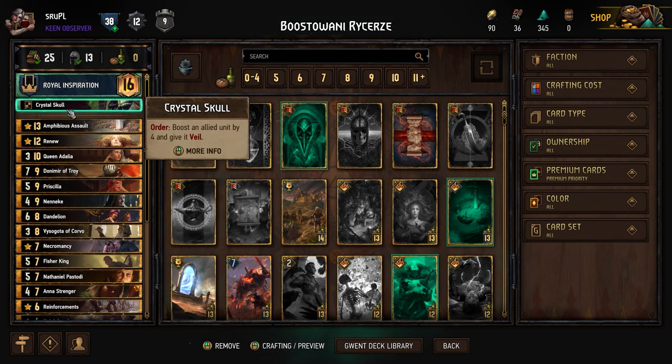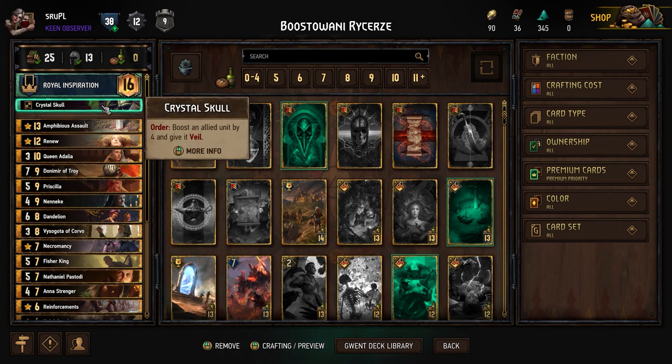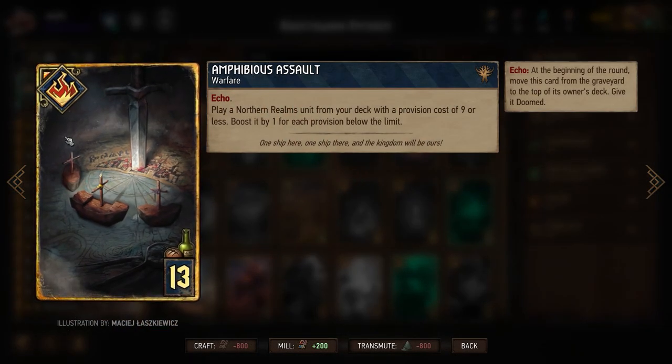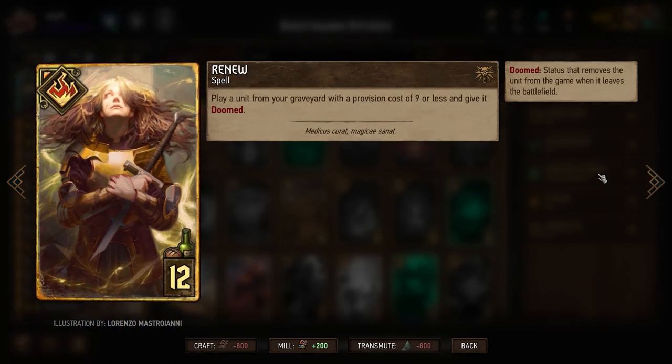Crystal is cool. The Veil is really nice — it allows us to prevent poison and lock on our crucial cards we want to play. Amphibious Assault is really awesome, you can play it twice and it allows you to just find the card you really need. Renew helps you reuse the card that got killed.